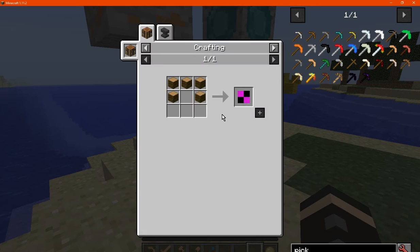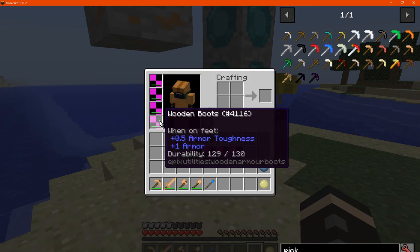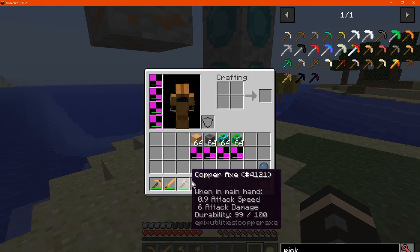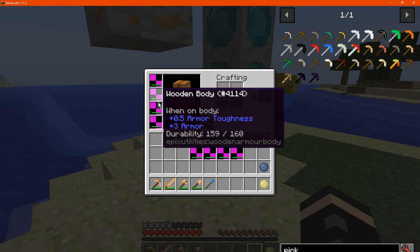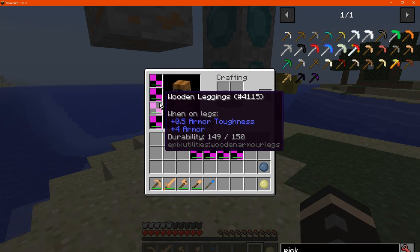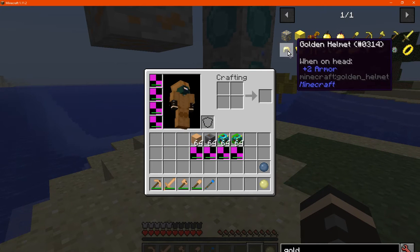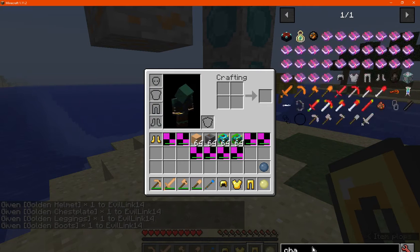We also have wooden armor, which is made from logs — I'm assuming just oak, doesn't seem to be made from anything else. The tools are obviously made like you'd expect, and they sit in between gold and chain in terms of stats.